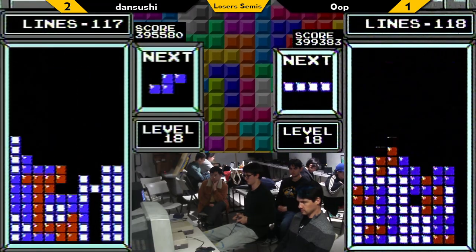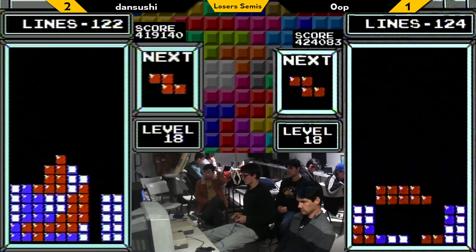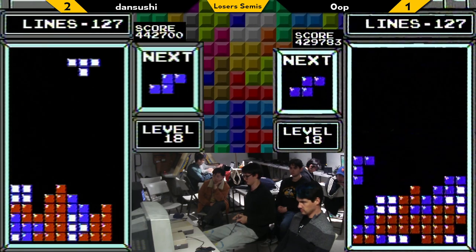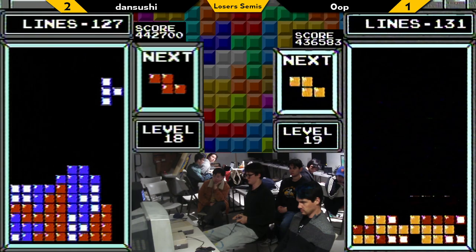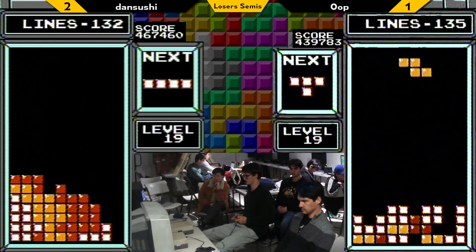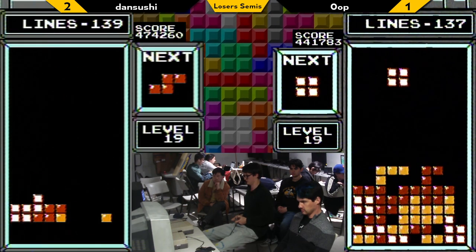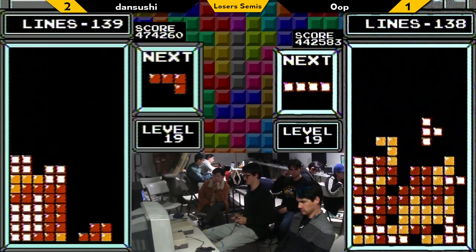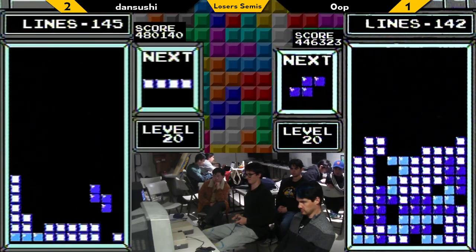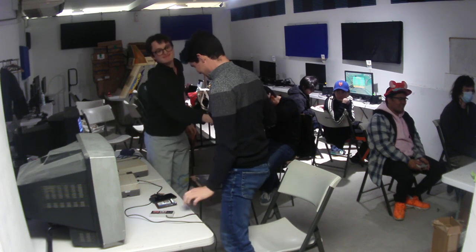Oop having a 1.2 PB. Dan in the 900Ks. It's going to be a 460-some-odd transition — 435 transition for Oop. And the next Tetris will be transition for Dan Sushi, which is probably going to be about 465 — 467. Really clean board going into transition, which can be as or more important than your score. And that's a top-out for Oop. There we go.